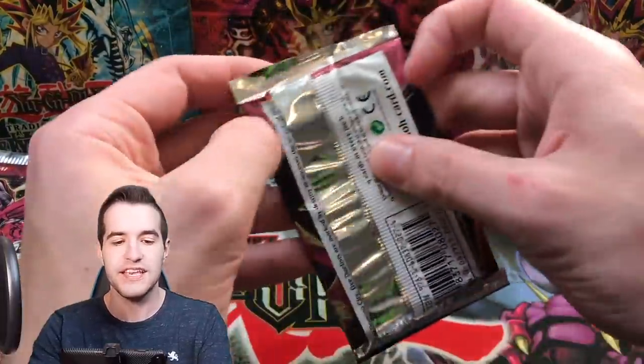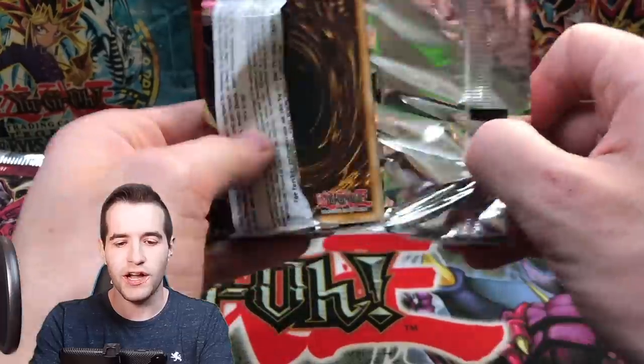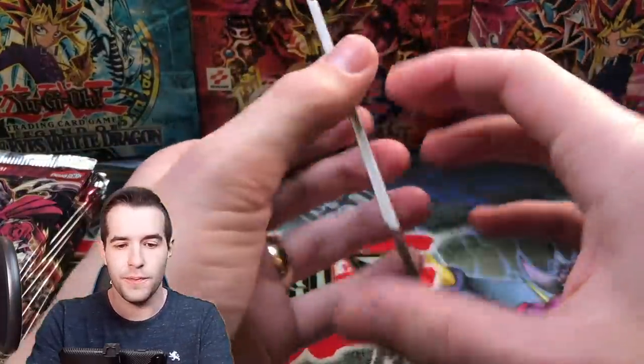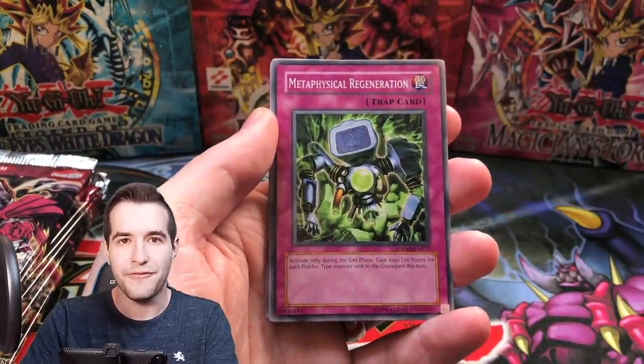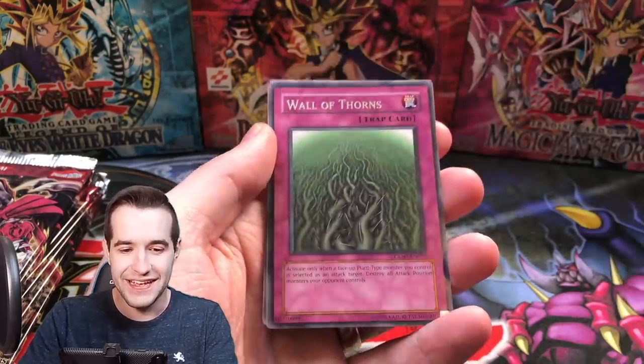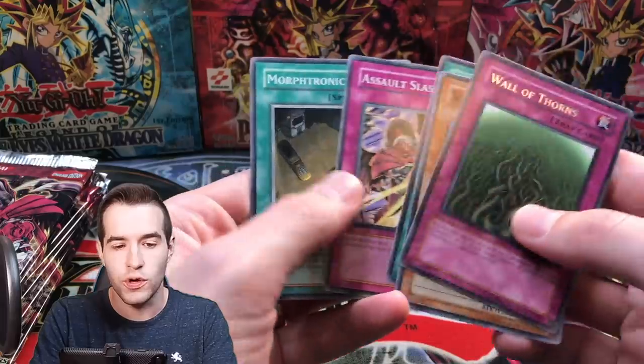Next pack from Marcus. Let's see if we can pull a Ghost Rare — we are hunting the Ghosts. We've got Trojan Gladiator Beast, Assault Overload, Nightwing Sorceress, Metaphysical Regeneration, Wall of Thorns, Submarine Frog, Psychic Sword, and Mortronic Map.